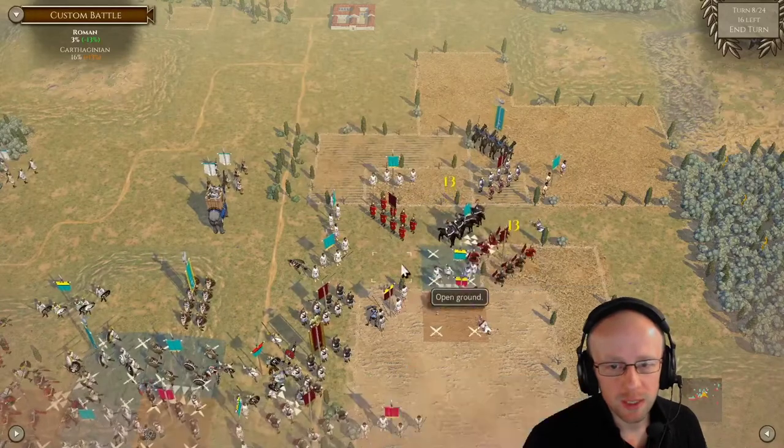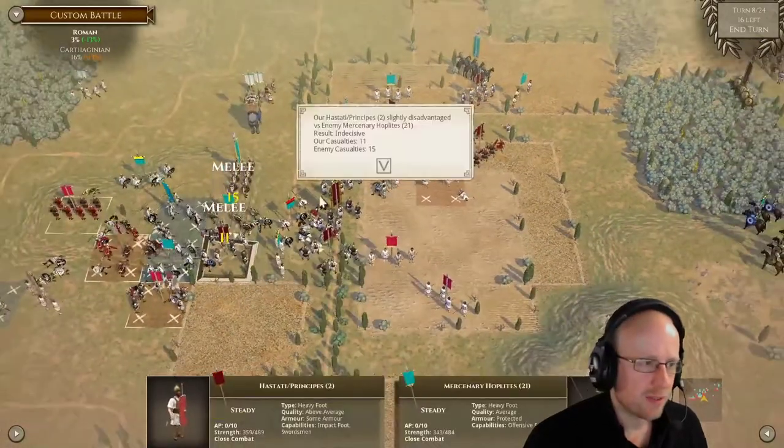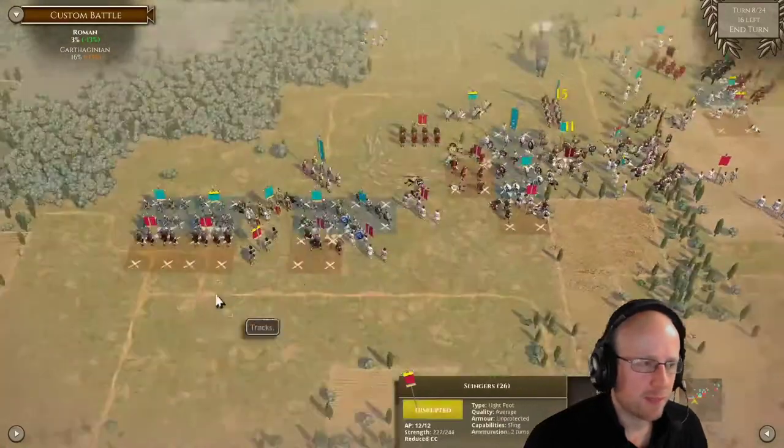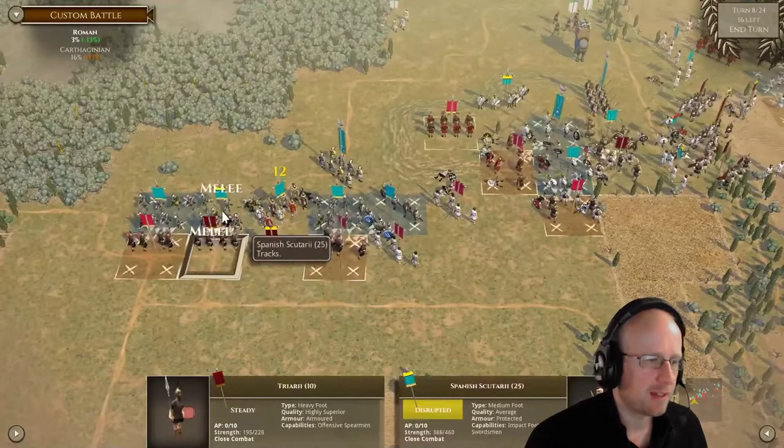General in the Mercenary Hoplites — a hard list for the Carthaginians to fight. Regardless, I'm surprised they even won my side. I think it was very, very close because I got some good rallies.